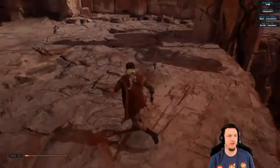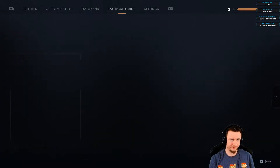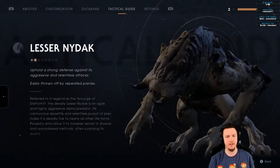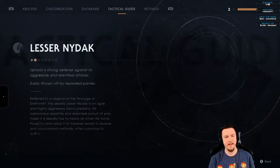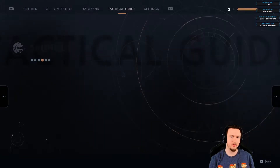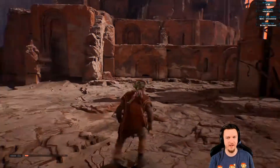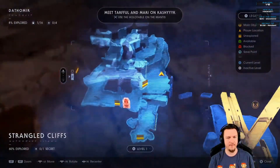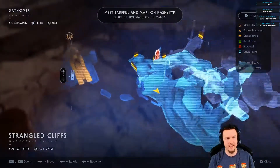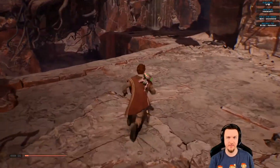Some enemies attack very fast and it's hard to know when to put up your parry in time. The circles under an enemy's name indicate how many beasts of that type are in this area — so that's the total count for Dathomir. I have so little health. I might die but I'm going to continue. If we die, that sucks, but oh well.